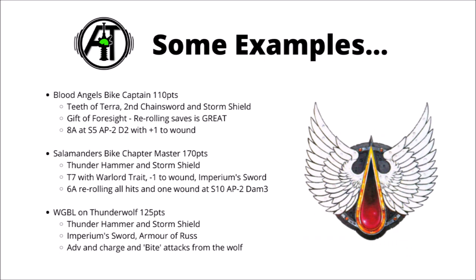Here are just a few example builds. First: a Blood Angels Bike Captain — he's 110 points, with a Storm Shield and the Teeth of Terror, and the excellent Gift of Foresight Warlord trait. In the Assault Doctrine he's got 9 attacks at Strength 5, AP -3, and Damage 2, all with +1 to wound and 2 rerolls when he attacks, meaning he averages something like 7 or 8 wounds on a vehicle, or about 6 dead Intercessors per turn.